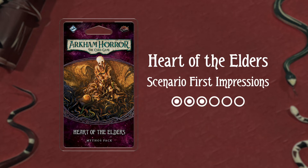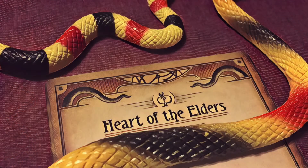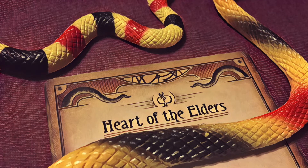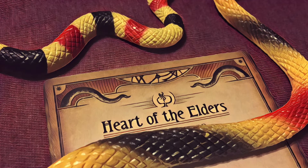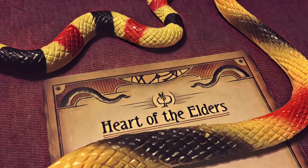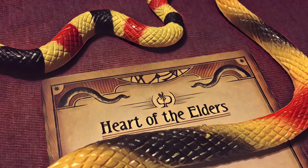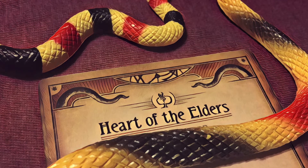This is a scenario which sees the investigators returning back to where the Forgotten Age Cycle first began in the dangerous, untamed wilds of Mexico. Heart of the Elders does something new we haven't seen before in a Mythos Pack — it's our first pack to have a two-part scenario.